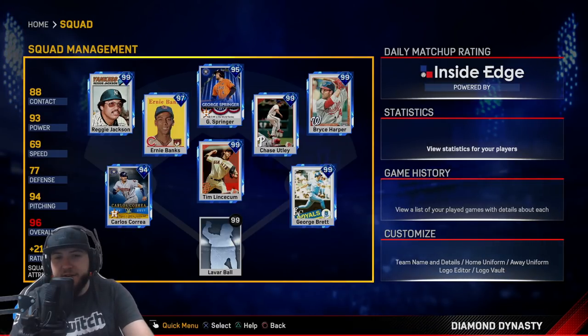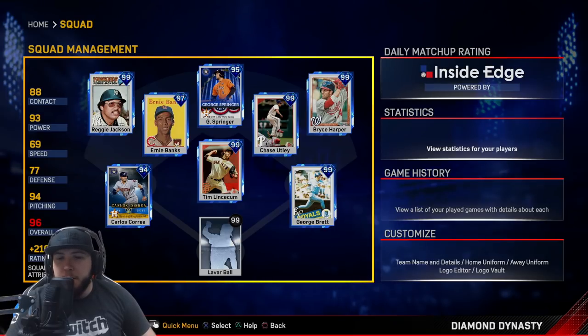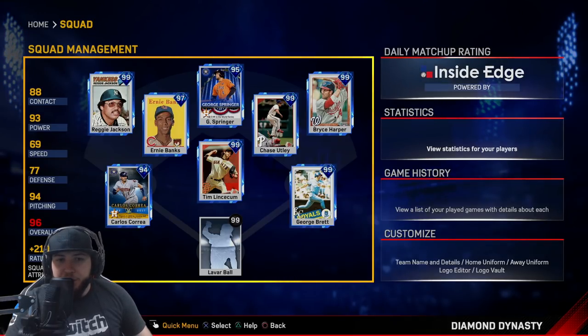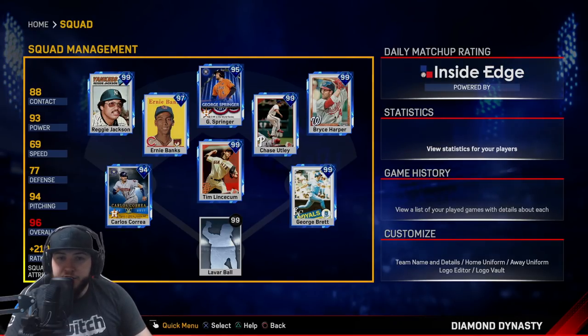What is going on guys, Healy here. Today I have a gameplay for you. The squad in the last video was amazing. We did make a change — we took out Chris Bryant, he was really good, but I want to use Ernie Banks. I want to see if I can get him going.